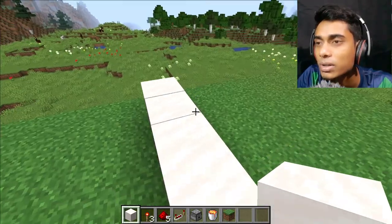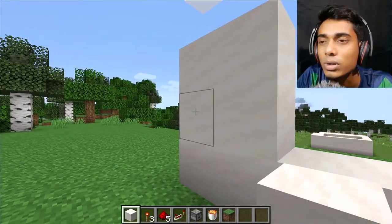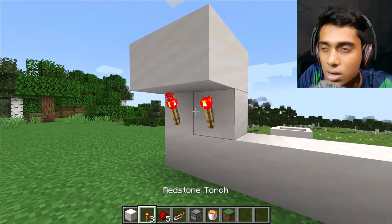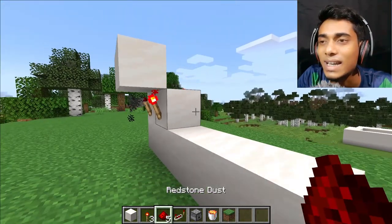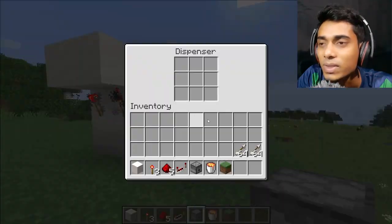Place four blocks and two more blocks and two more blocks over here and two more blocks. Place two more blocks on this side and place two redstone torches over here. Remove those blocks and place redstone dust. Look at this - it's really rapidly working.